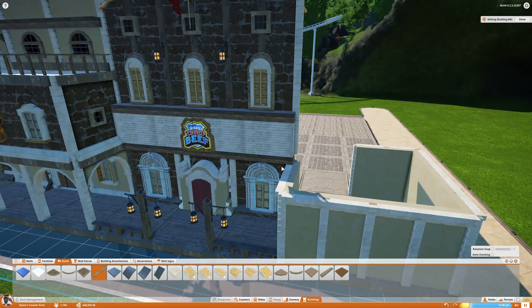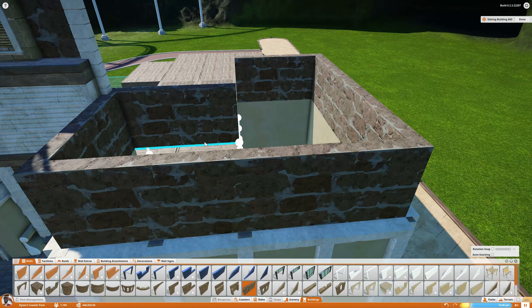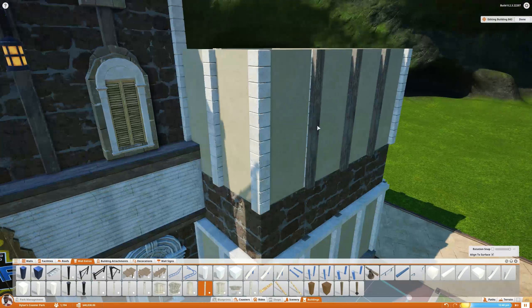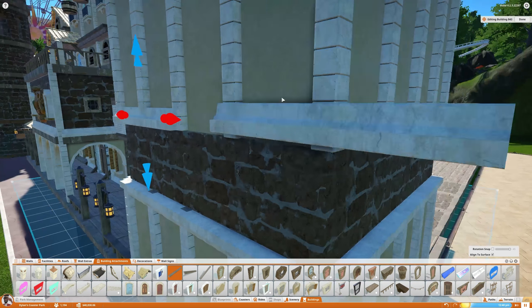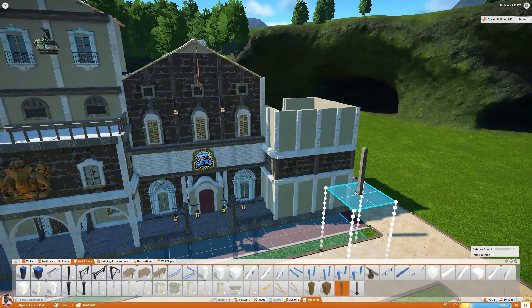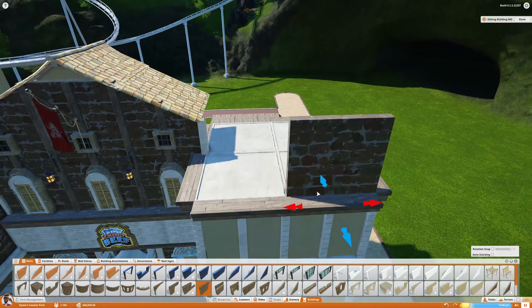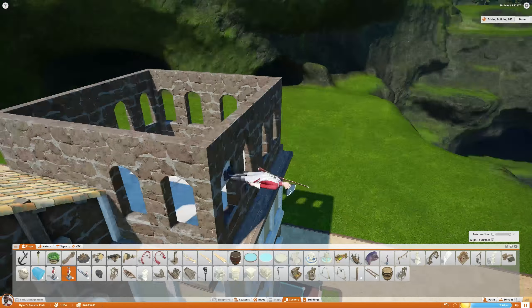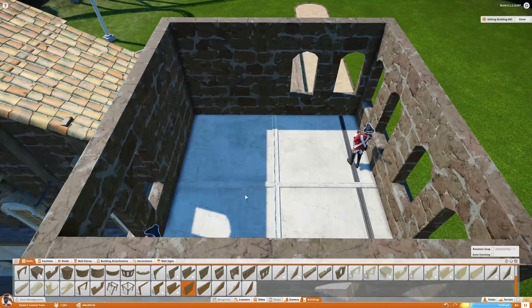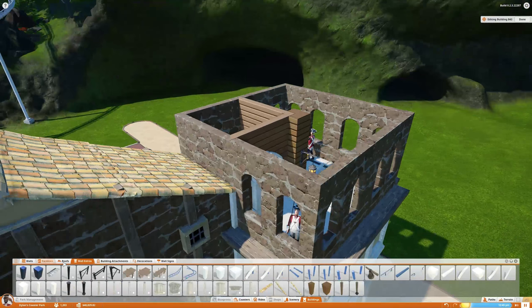This building in the corner doesn't actually end up being a regular building — it ends up being a tower, which I'm really pleased with. It is another tower with redcoats on it. I think it's in a pretty cool spot because it's right by the Radius, so you get a nice view of the Radius from the tower, and of the tower from the Radius. It also has a really nice view over the entire lower section of the park, which I just love.